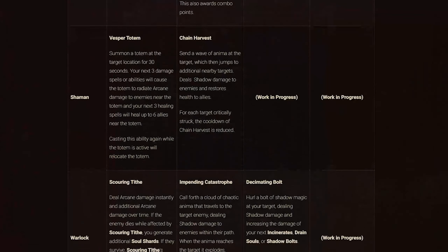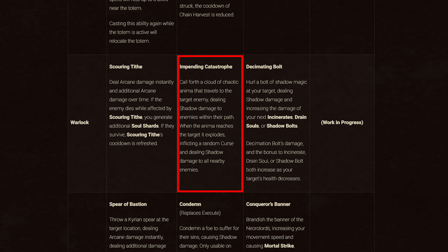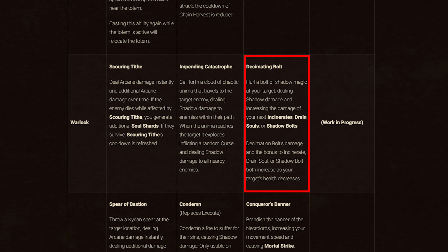Next is Warlocks. Covenant abilities: Kyrian gives Scouring Tithe, dealing arcane damage instantly and over time — if the enemy dies while active, you generate additional Soul Shards; if they survive, the cooldown is refreshed. Venthyr gives Impending Catastrophe, calling a cloud of Anima to travel to the target, dealing shadow damage along the path, then exploding to inflict a random curse and shadow damage to nearby enemies. Necrolords gives Decimating Bolt, hurling shadow magic that deals shadow damage and increases the damage of your next Incinerates, Drain Souls, or Shadow Bolts — damage and the bonus both increase as the target's health decreases. The Night Fae ability is still a work in progress.